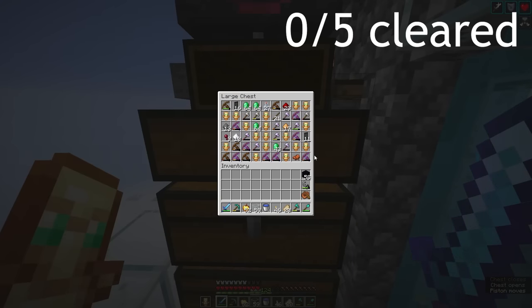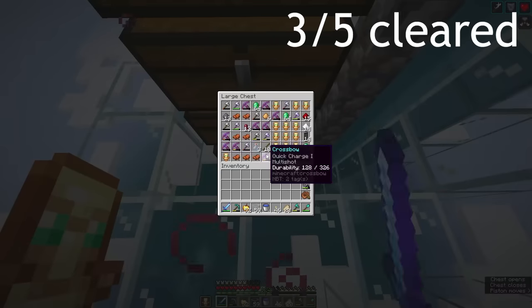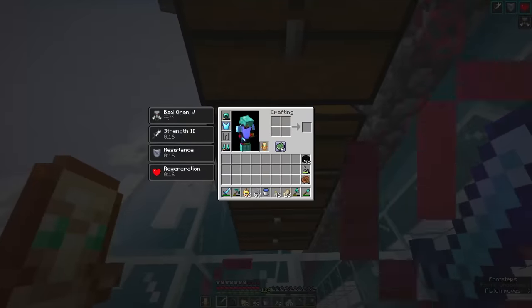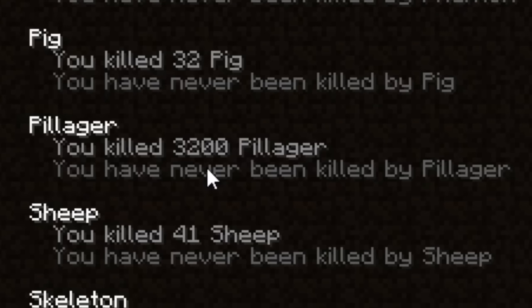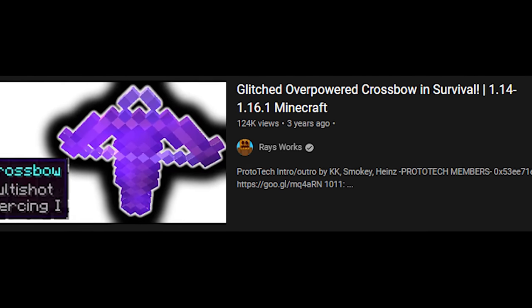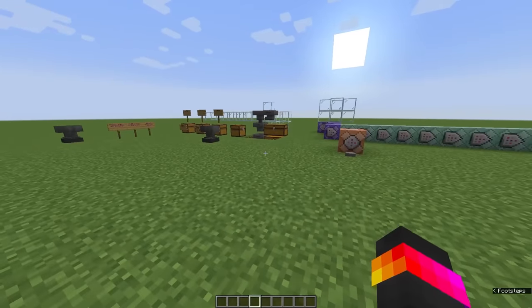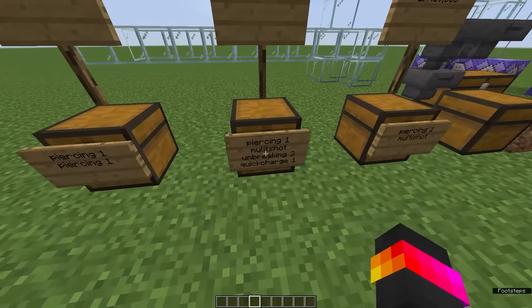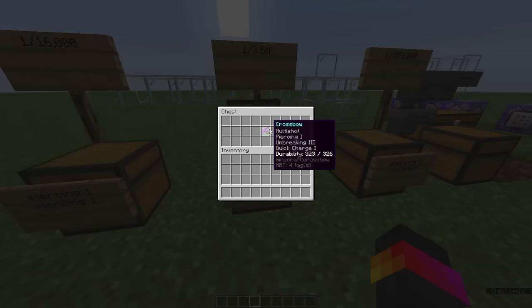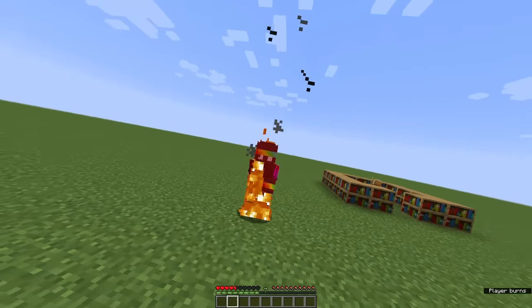First round — we found nothing. We've only killed 3,200 pillagers, so there is still a chance this is possible. However, I couldn't help but notice a video in my recommended. After I clicked, I realized it was about the crossbow I was looking for. The truth was revealed — the crossbow Parrot challenged me to obtain would require killing 2.5 million pillagers to get one. My work was wasted and one day was left. No crossbow, no bottles, no idea what to do next.